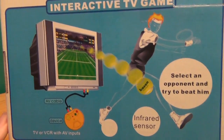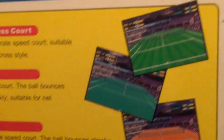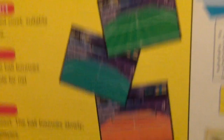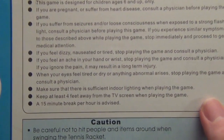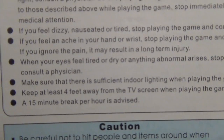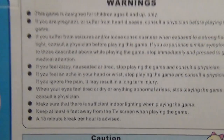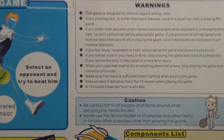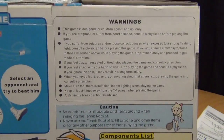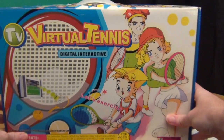It's 16-bit, so it's similar to a Mega Drive or SNES game. Down here you have three different types of courts: natural grass, hard artificial grass, and clay. I've played through all three and I can't really tell the difference. Over here we have the warnings. Of particular interest: 'When your eyes feel tired or dry, or anything abnormal arises, stop playing the game and call a physician.' There's a few more English things on the box, plus a nice comforting anime girl, which is a refreshing change of pace from the Spawns of Satan that grace the front of it.